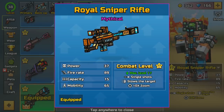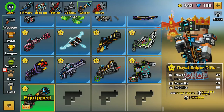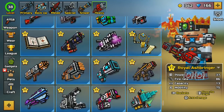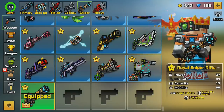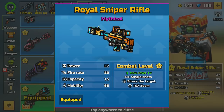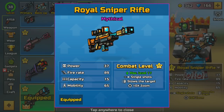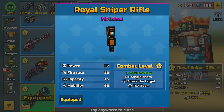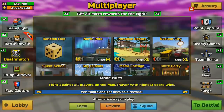I mean, that thing looks like it's made of bronze — it's heavy, it's big. And if I know anything about Pixel Gun 3D, generally the bigger the weapon, the more powerful the weapon. The Revolver Sniper Rifle is a pretty good example of that, and then weapons like the Circus Cannon or the Big Buddy are other examples. Now, this weapon is mythical, level 17. It's a 10x zoom sniper rifle, perfect for a sniper rifle. It slows down the target, making it even easier to use than a lot of the other snipers. It has 37 power, 89 firing rate, 15 capacity, and 65 mobility. This weapon is awesome.